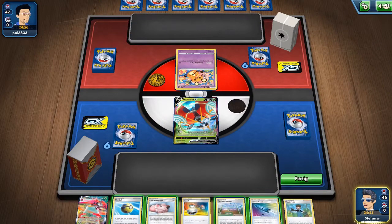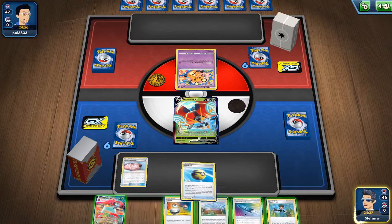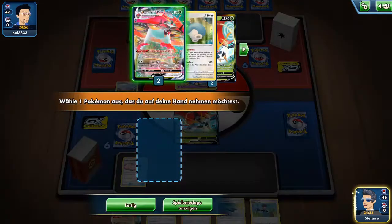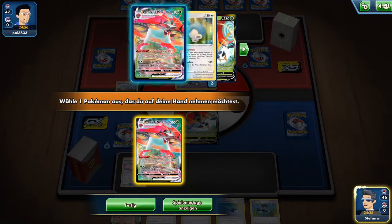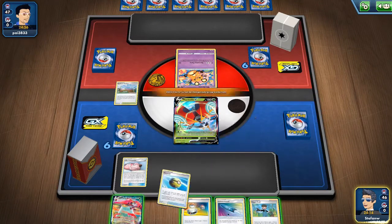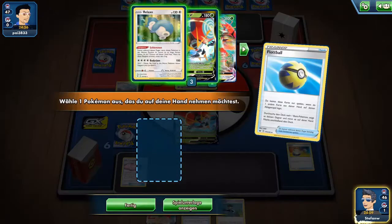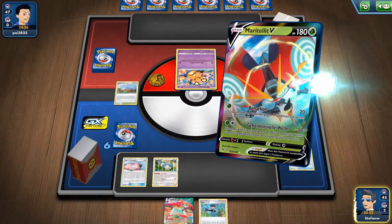He now has to discard three Arrokuda to get a knockout on Snorlax, and we don't have a backup right now. But we have Lillie's Poké Doll which is pretty good, so we can wait one turn. It seems like they are also playing Pokémon Catcher to get our Orbital early — luckily it was tails. They discard the Arrokuda and get them back with Nessa.